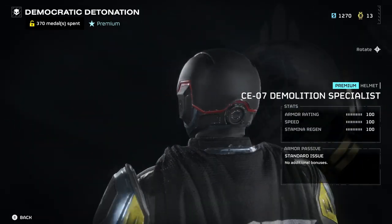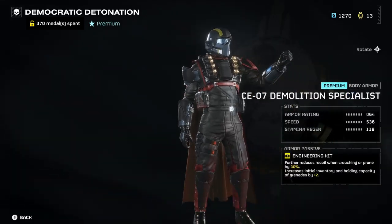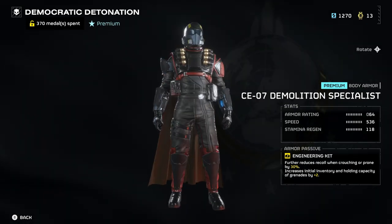Our second armor set is the CE-07 Demolition Specialist Helmet and Armor, which is the light armor class with the armor passive engineering kit, which reduces recoil when crouching or prone by 30% and increases the inventory of grenades by 2.